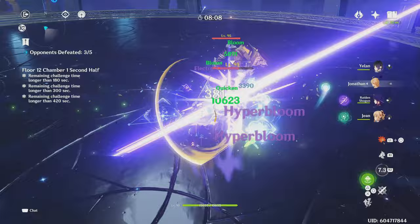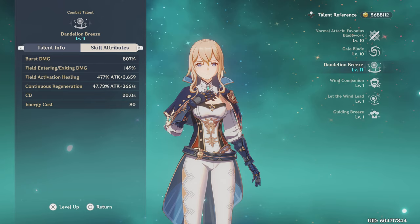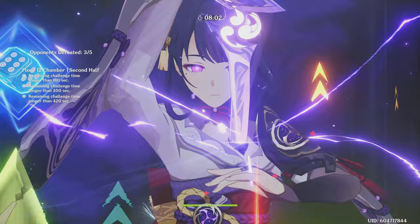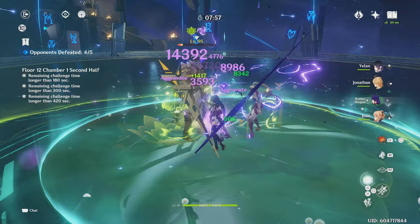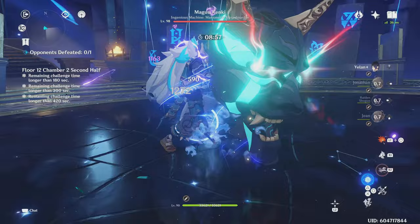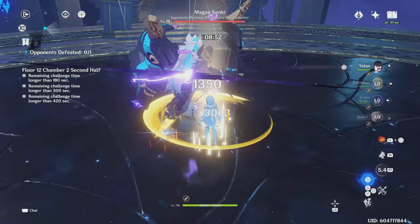With this in mind, the talents you'll want to prioritize will depend on how you build Jean. If you're building Jean as a physical or hybrid DPS, first prioritize her normal attacks and then her skill and burst. For an Anemo DPS Jean, level her skill and burst equally and then level her normal attacks. For support Jean, level her skill and burst equally while ignoring her normal attacks. If you're building Sunfire Jean specifically, you don't actually have to level up her talents — all of her damage will come from swirls, which scale off elemental mastery and character level. So you can ignore her talents if you want, however you should level Jean to 90.